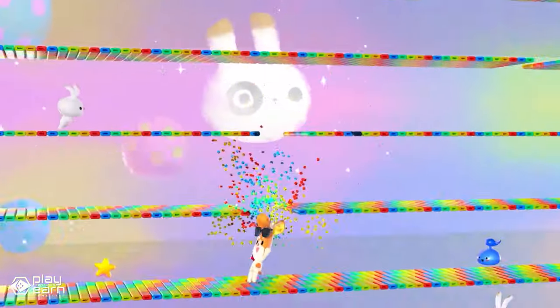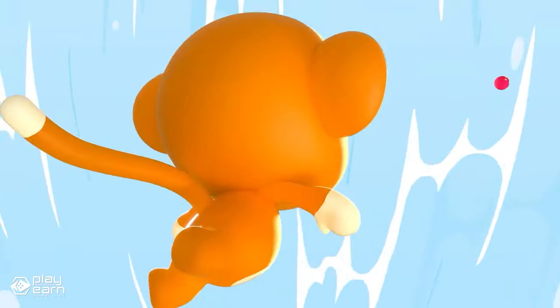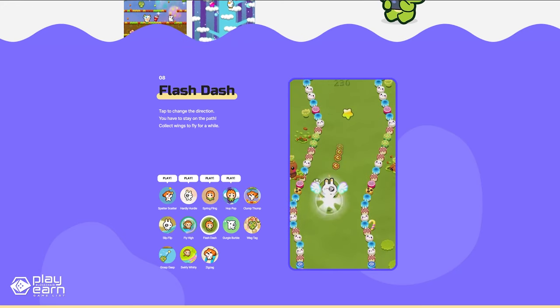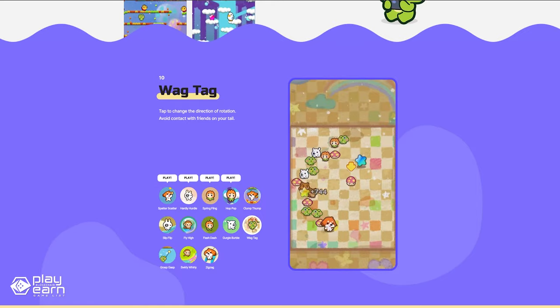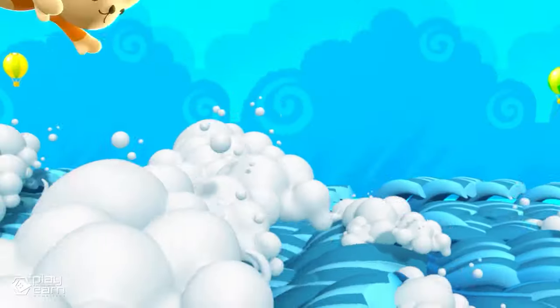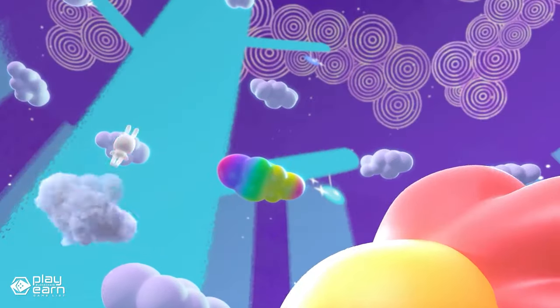Some of the minigames that you can play are Spatterscatter, Hardly Hurdle, Spring Fling, and Hop Pop. There is also an infinite runner game called Flashdash, a game similar to the classic snake game called Wagtag, and a fun take on platformer games called Swirly Whirly. If you're the type who likes fun little arcade games, this might be right up your alley.